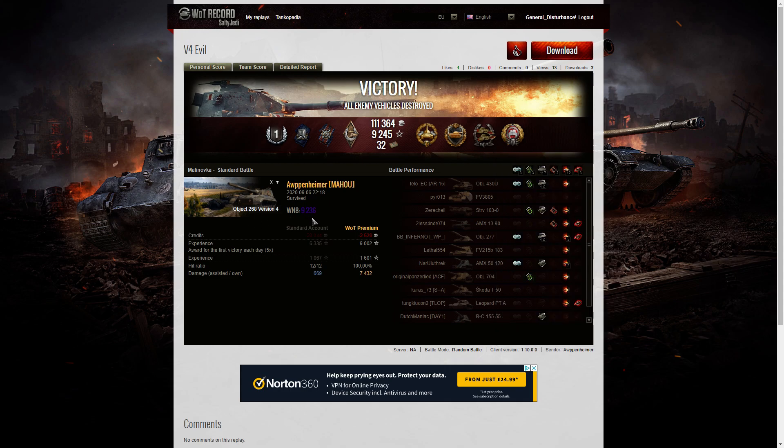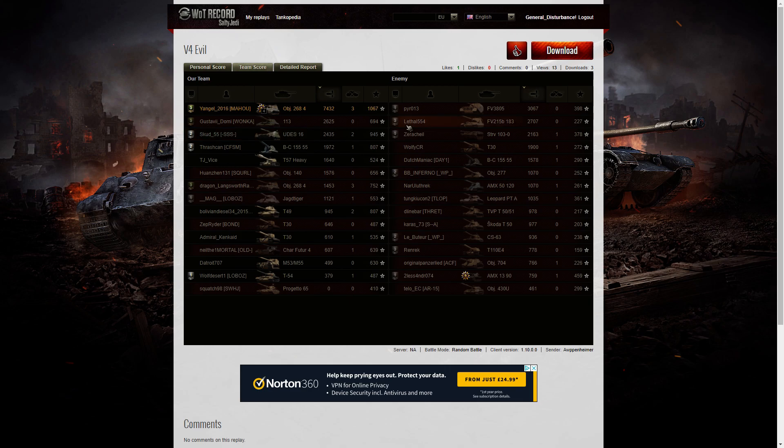The WN8 for that battle was 9,236 — Super Unicum standard — but that's what we expect from Arpenheimer because he's so good. He had the highest damage in the game at 7,432 hit points. The next high scorer was the FP3805 from the enemy team with 3,067, and the Death Star managed 2,707. Mako managed 2,625 hit points of damage.